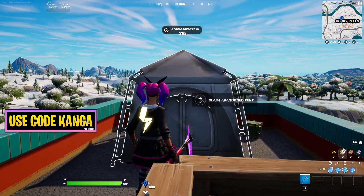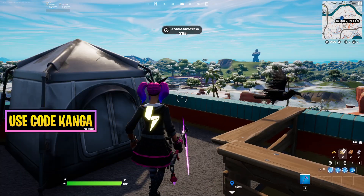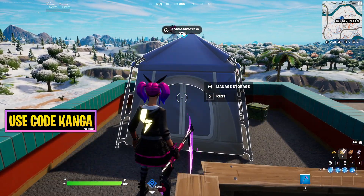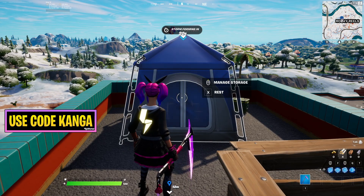To claim an abandoned tent, all you have to do is go up to it. You can see right here it says 'claim abandoned tent' — just press whatever button Fortnite prompts you with, and just like that you've claimed the abandoned tent.